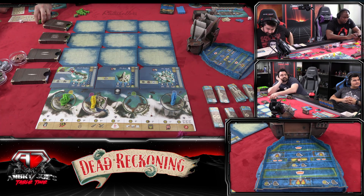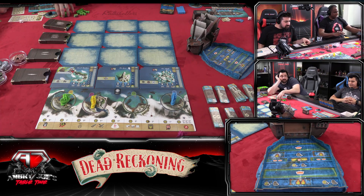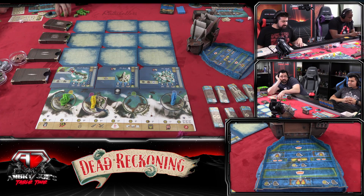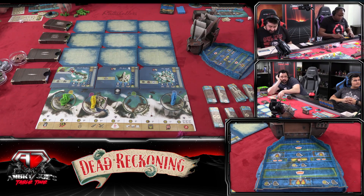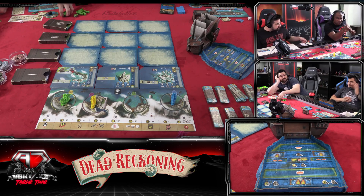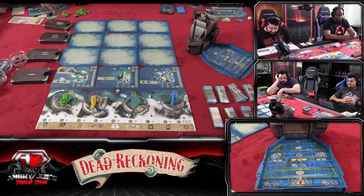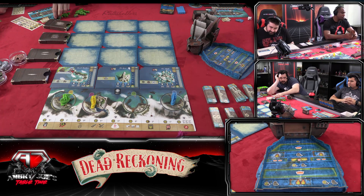Gameplay: during your main phase you may perform as many of the actions listed as you want. Okay, so it was your turn first — yes. Let's try our best to play a turn. During your main phase, Ray, you may perform as many of the actions listed as you want on this little reference card. Actions can be taken in any order with the exception of moving your ship, which obviously requires you to set your sails first. Unless otherwise noted, you may do these actions as many times as you want.